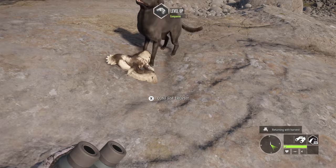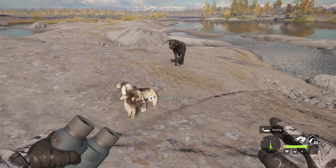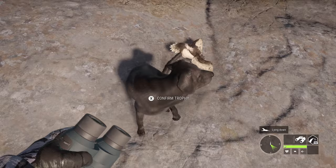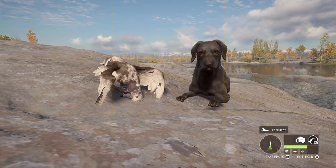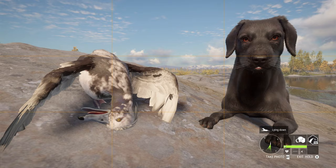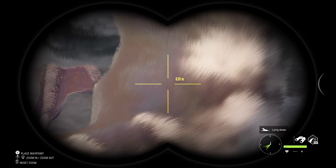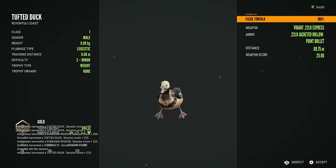Artemis retrieved the leucistic tufted duck beautifully, which is just so cool. This is going to be why I'll actually want to use the dogs — for moments like this, getting the dog to retrieve special harvests. I was super happy about this. We got a trophy picture with her and the duck; she lay down, which made for a much better picture. Just look at this purple and green in the neck — absolutely stunning. He is a gold leucistic. Such an incredibly gorgeous bird retrieved by a very beautiful dog, because the models really are detailed and good looking.